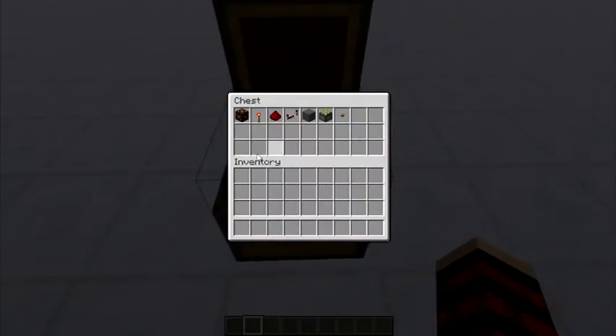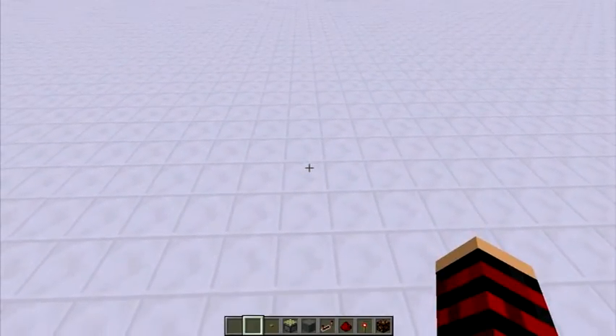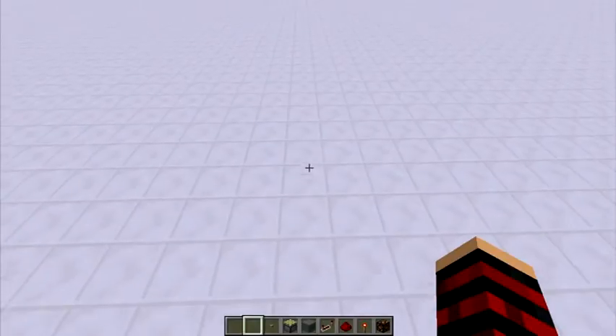So all you need to do this is: redstone lamps, redstone torches, redstone dust, redstone repeaters, any kind of solid block you want — I'm going to use cyan stained clay — sticky pistons, and wooden buttons. They have to be wooden, or else it won't work, because bows cannot shoot stone buttons.